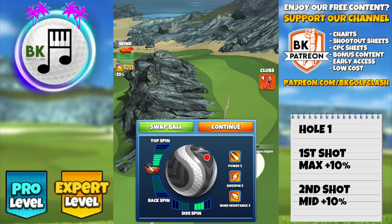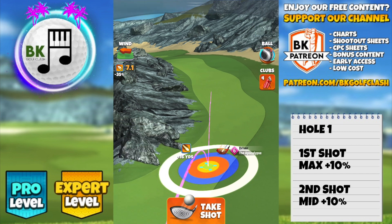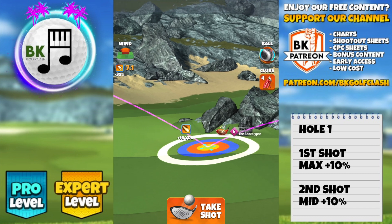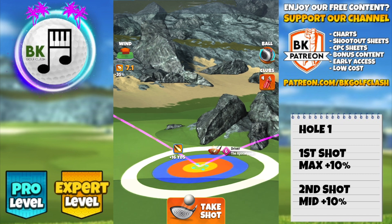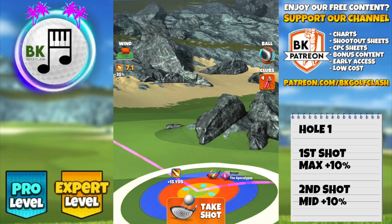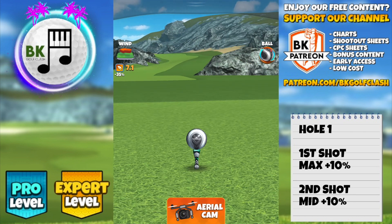Here's another option on hole one: playing the right-hand side. If you've got crosswind or tailwind, you won't need any overpower. 5.5 topspin, three right spin. I also played this one with 5.8 topspin — worked very nicely. In headwind you might need to set up further back and go with full overpower, but with this wind angle or any tailwind you don't need any overpower.